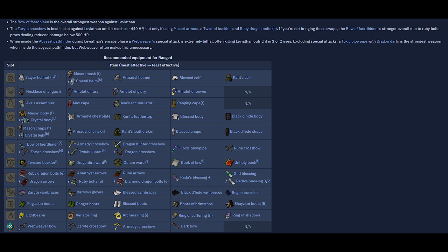As for gear options, I'm not going to go over them too much. I'm personally using the Crystal Bow (Bofa) as well as the Web Weaver, but I'm just going to put up a screenshot of the wiki of what it recommends and why, and you can make your decision on what you want to use.